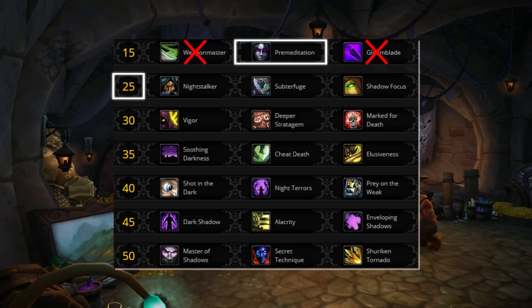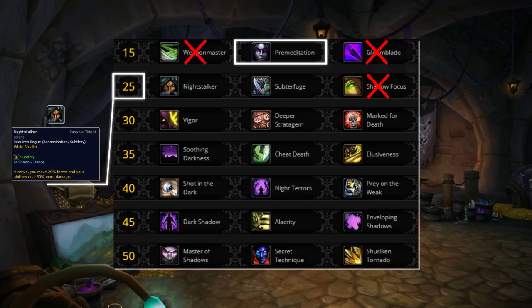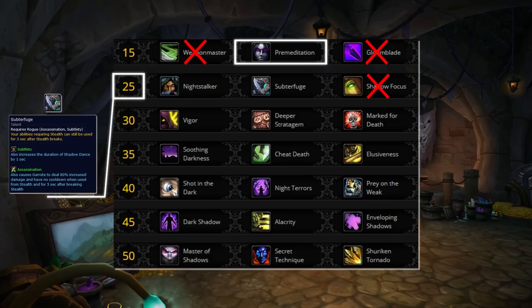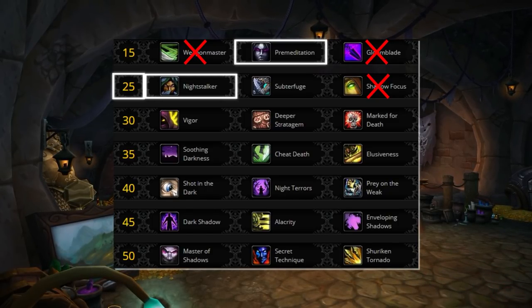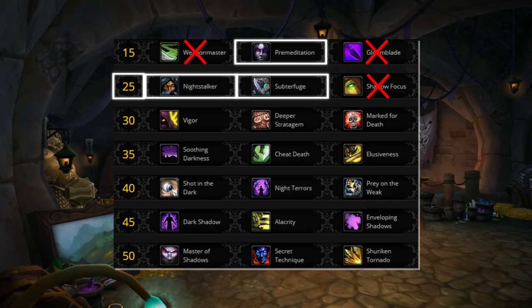Dropping down, we can instantly scrap Shadow Focus — the energy reduction while dancing isn't comparable to the other two options. Night Stalker provides added movement speed and more importantly increases damage while dancing. Subterfuge has become more viable now that Night Stalker was nerfed to 8% in PvP; it lets you use stealth abilities for 3 seconds after stealth breaks and increases Shadow Dance duration. Night Stalker gives more damage during setup, Subterfuge gives more control. If unsure, default to Night Stalker.